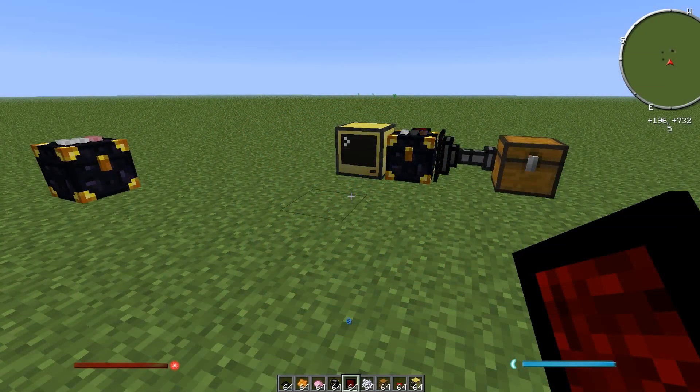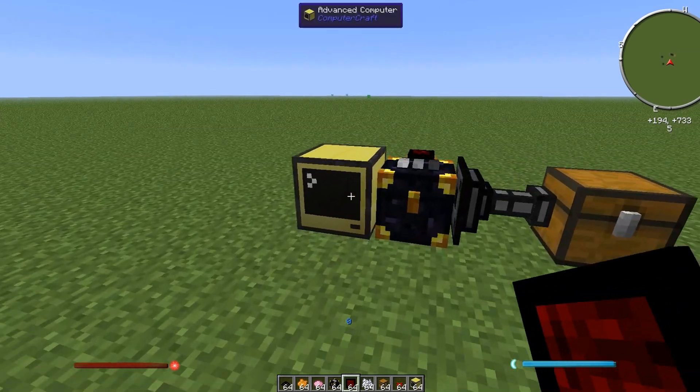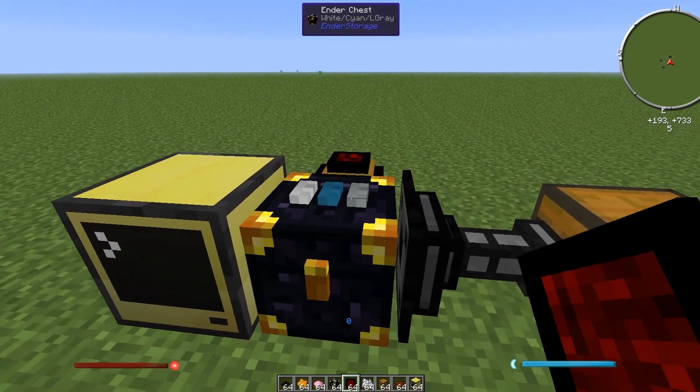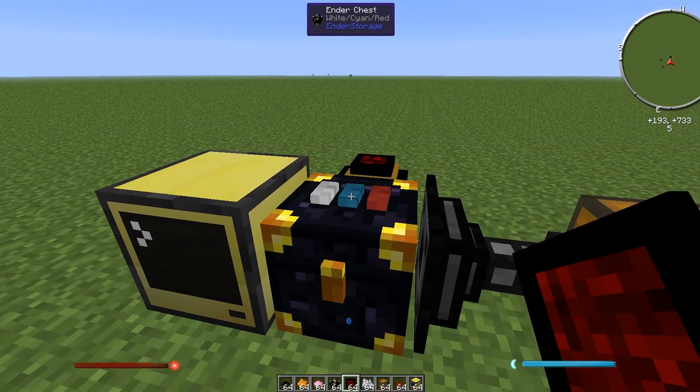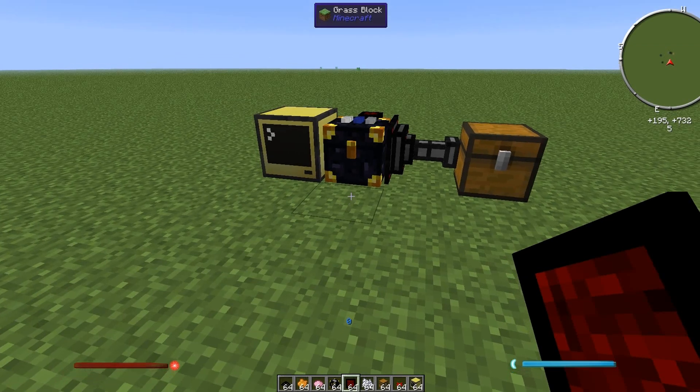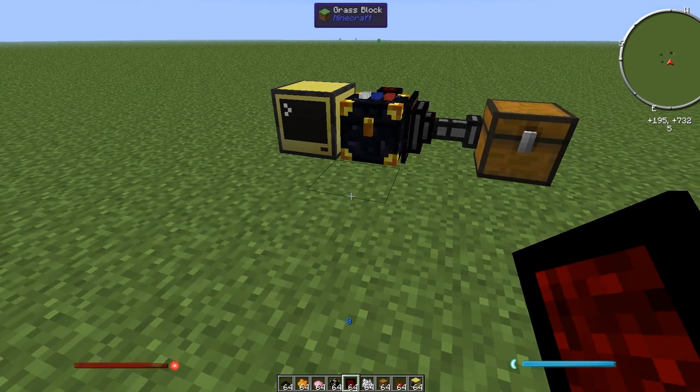Hello everyone, welcome back to Paradox Computing. Today we're checking out the Ender Chest Code Cracker — a program I've written which will cycle through every combination on an ender chest and steal its contents. This is useful if you've lost something in an ender pouch or ender chest and can't remember which one it was — it will retrieve your items. Or, if you want to steal from your friends on a server, you terrible person.